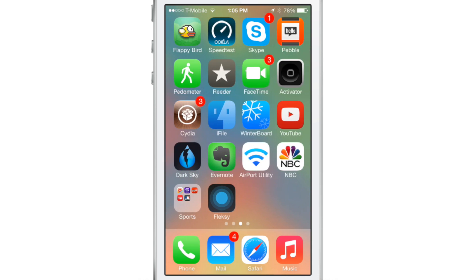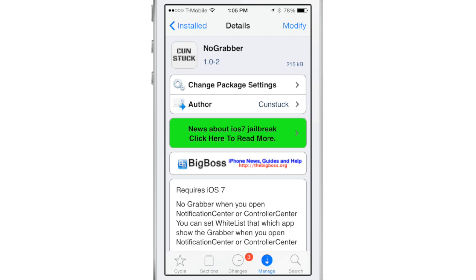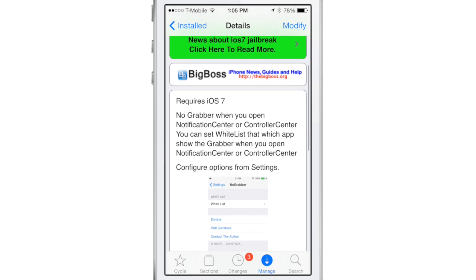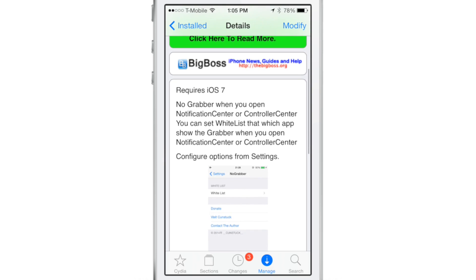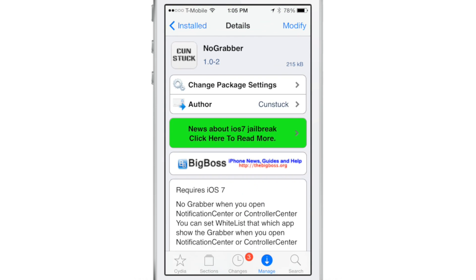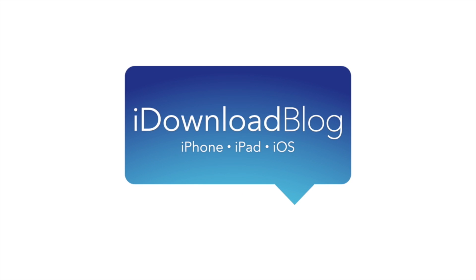So if you hate the little grabbers that appear when you invoke Notification Center or Control Center in full-screen apps, then you can try No Grabber. It is a free jailbreak tweak on Cydia's Big Boss Repo. Let me know what you guys think about No Grabber in the comments section down below. This is Jeff with iDownloadBlog.